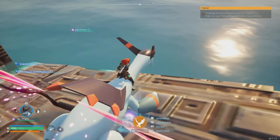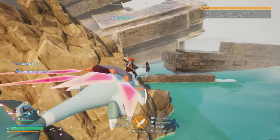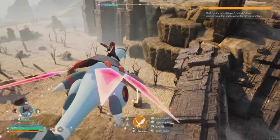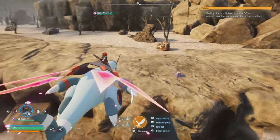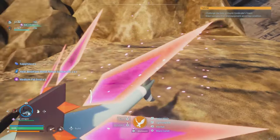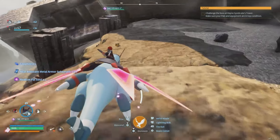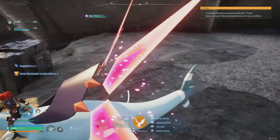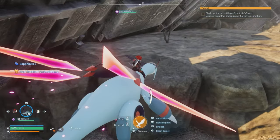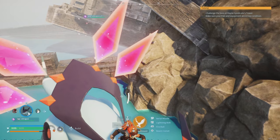Here we are, Sanctuary 3, and we're going to be picking up these lovely schematics. I'm trying to hunt some legendaries, but I'll take whatever the game gives me — it's all RNG. We want to go ahead and pick up those chests from the bottom, those chests from in the water, and then these chests up at the mid and then up at the top. GG's — that is Sanctuary 1, Sanctuary 2, and Sanctuary 3.